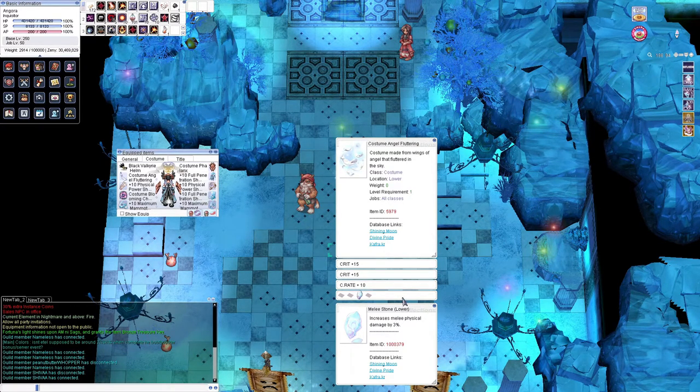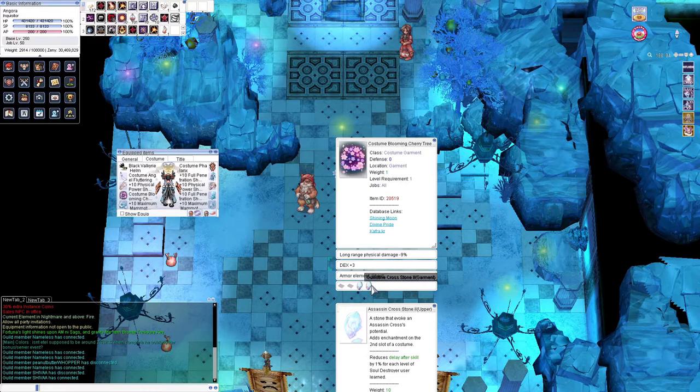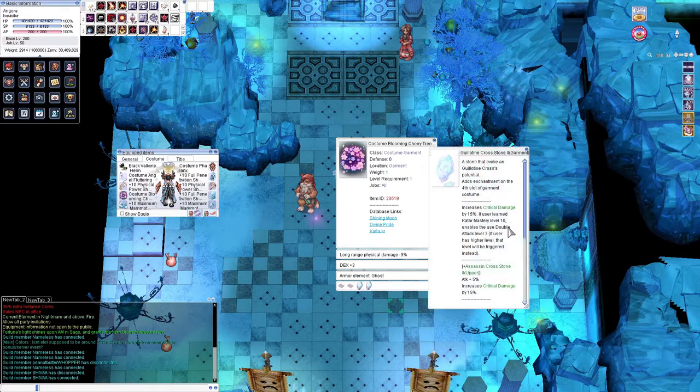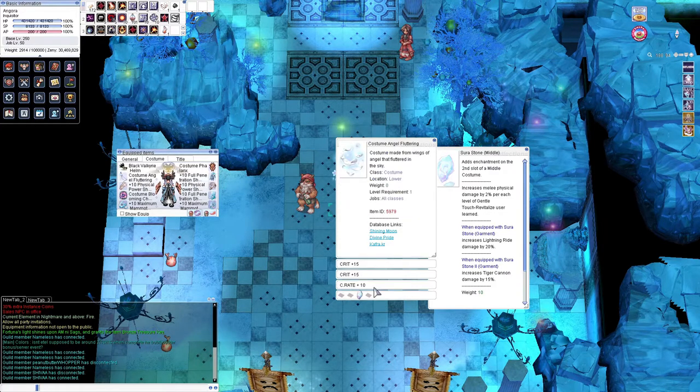For costume stones, there are two sets: one is clean and organized, the other is messy but actually better for damage. For Helheim, you want melee stone for upper, middle, and lower, and for garment you want melee physical attack. For dual stone, you want the melee stone. For Niflheim — this is going to sound weird — you're going to get an Assassin Cross stone number 2 for upper, and a Guillotine Cross stone number 2 for your garment. For some reason, using these two stones gives you 30% crit damage and 5% attack. For middle enchant, you want a Shura stone middle, which adds a decent 10% attack. For lower, you can use a melee stone for 3% attack. For dual stone, you get the melee dual stone for 4% base attack. These can all be found in the MVP ladder.